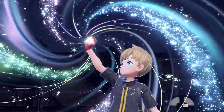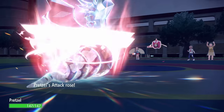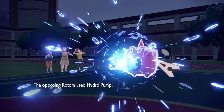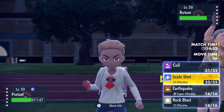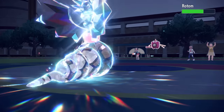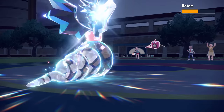I go for Tera Dragon to tank any future Hydro Pump, then start Coiling. Rotom reveals it's a defensive set — I'm actually faster anyway. They go for Hydro Pump and it connects but doesn't come close to a two-hit KO. A Will-O-Wisp looks really enticing for them to use since I'm coiling up, so I go for Scale Shot knowing it probably won't knock out a defensive Rotom unless I hit five times with a crit.